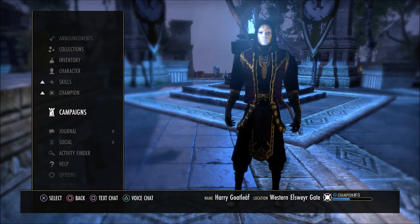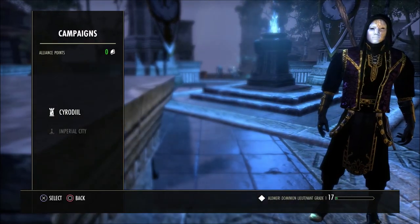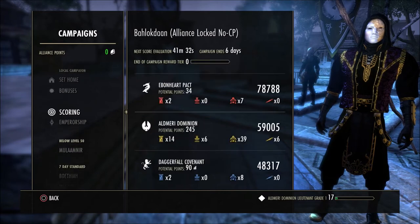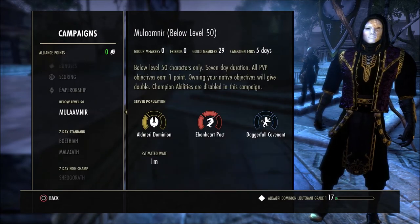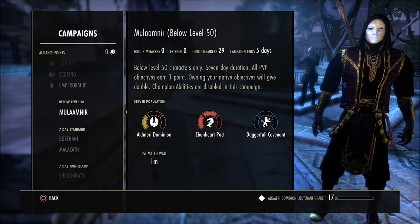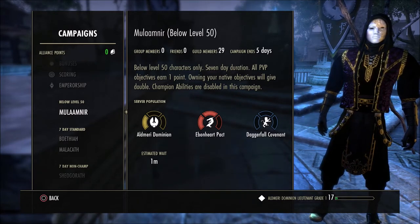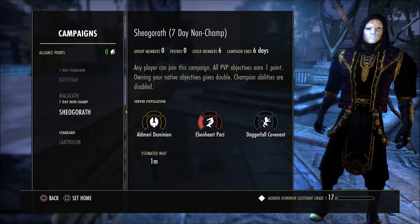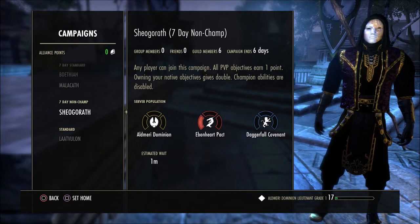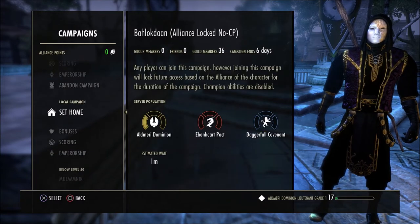The first thing I want to talk about is getting into a campaign if you're wanting to go into Cyrodiil — specifically getting into a campaign that's not very populated. As you can see, a lot of these servers will be extremely full. You can see the server population for AD, Ebonheart, and Daggerfall when you look inside the campaign menu, and some of these are full, some are not. If you want to just farm AP, do some dailies, and run your PvE gear, I'd recommend going into a campaign like the one I'm in here.